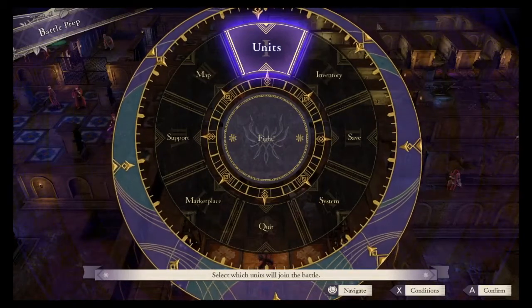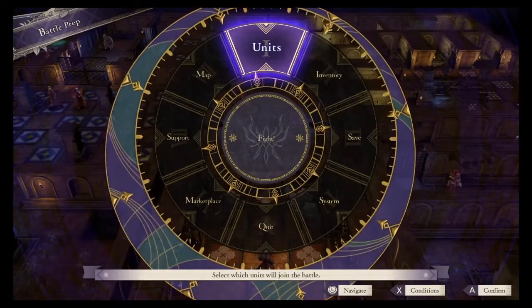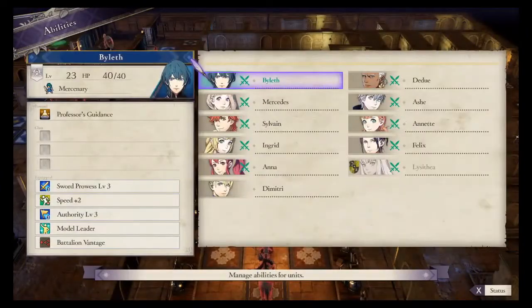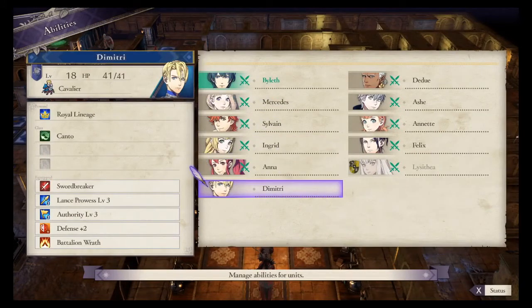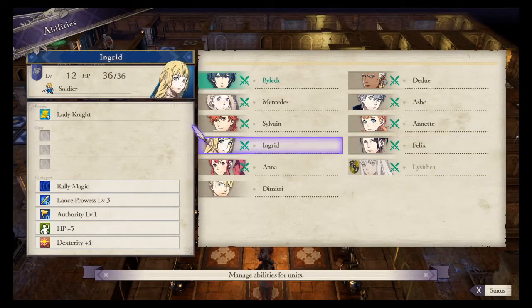Hey everybody, the Bond guest back. Welcome to part 27 of Let's Play Fire Emblem Three Houses. Before we go and deploy, I'm taking a look at our units, and I'm disappointed that Dimitri cannot join us, because he would have been great to have. But I notice that because the Death Knight is a cavalry unit, what if I had Ingrid use Knight Kneeler, which is a combat art that excels against cavalry units?